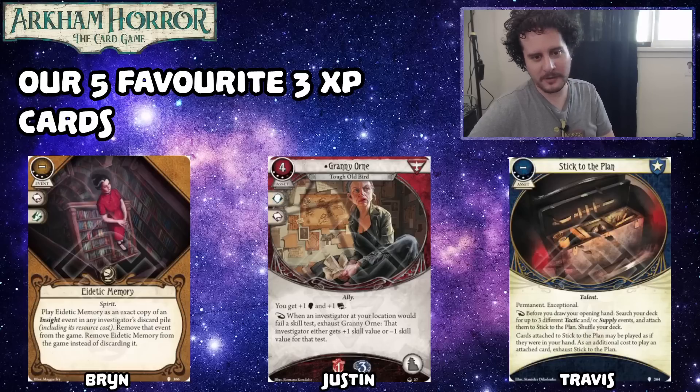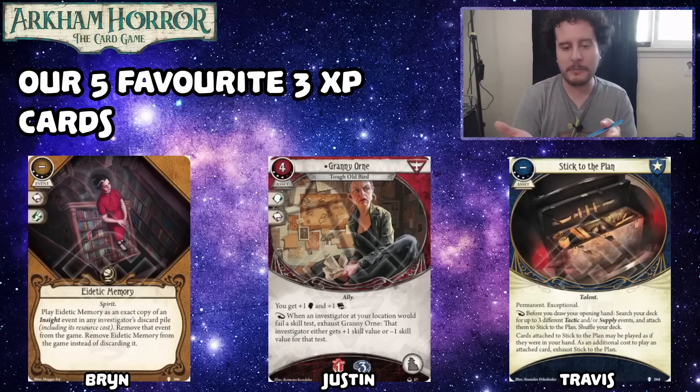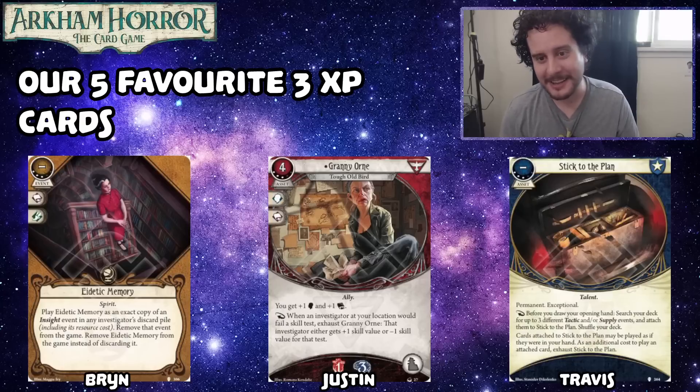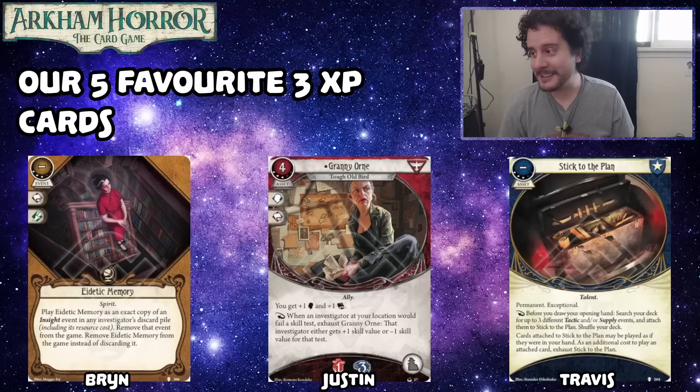My number four is Granny Orn. You get plus one intellect, plus one willpower, and she's like half of a Lucky. She got a lot better for me when I tried the level zero one and Bryn pointed out that you technically fail by zero — and I was like, oh no. The level zero Granny Orn has her place and her function, and being able to fail by one more can be nice, but I'm not playing the game to fail by zero. So the plus one skill value that allows you to pass the test — half a Lucky — is super sweet. For reference, level three Lucky is not on this list — I actually haven't played with it yet because I haven't played a red character since it came out. But super good — I believe it. Yeah, Granny Orn, she's great. She's fun. That's my number four.